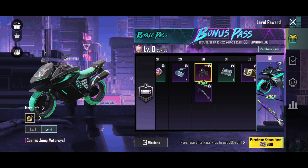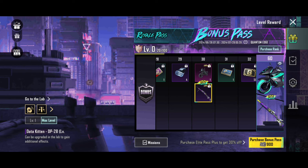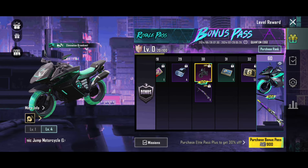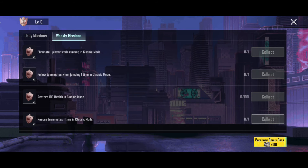We have to choose the upgrade to RP-30 and the upgrade to DP-30. We can choose level 30 and the same level 60. We can choose the level of petal. We have to choose the missions — weekly missions and daily missions — to level up.